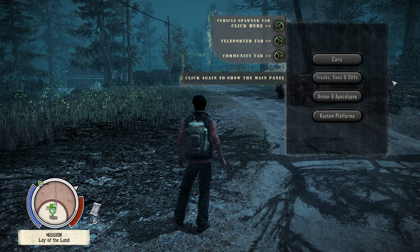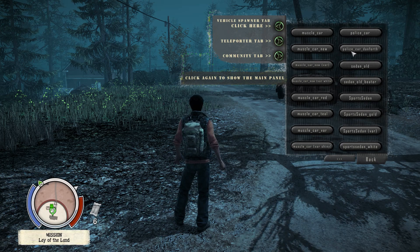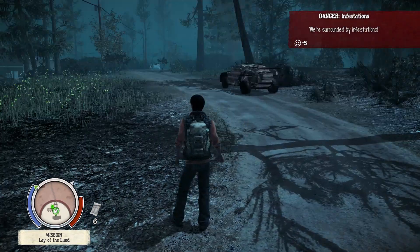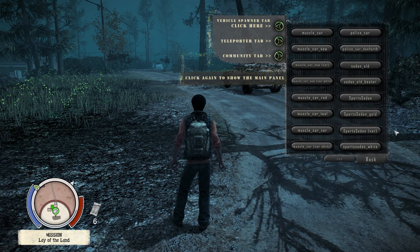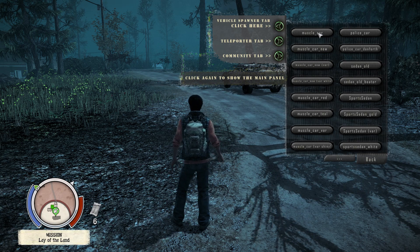You can go through each one of these and spawn them with their code. You have police cars — the Trumbull Valley police car, the sheriff car, and from the Lifeline DLC the Danforth police car in light blue and dark blue, and a green and light green variant. Then you have your muscle car, muscle car new variant, muscle car red, teal new variant shiny, sedan old beater, sports sedan gold, variant one, sports white, the boat car wagon in different colors — the boat car is a long car, I think it's called the Caprice.